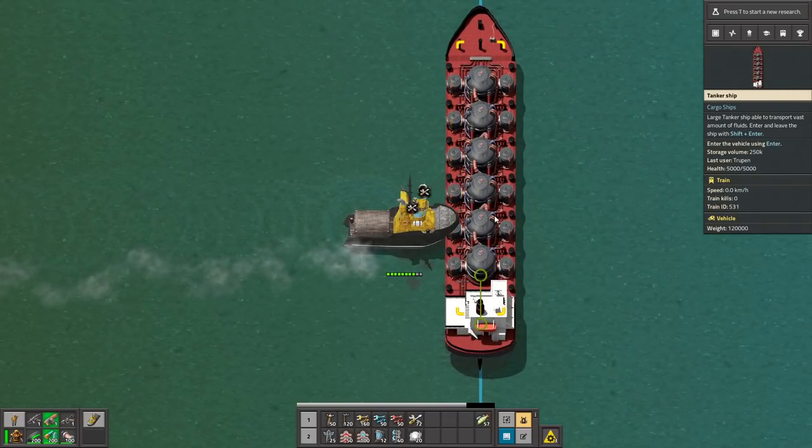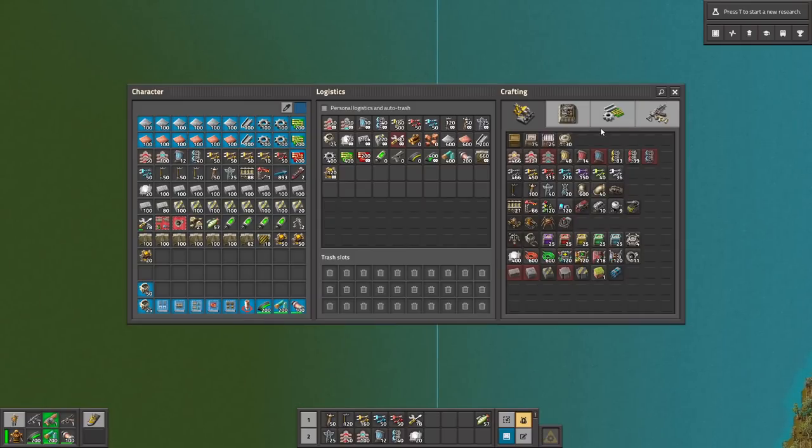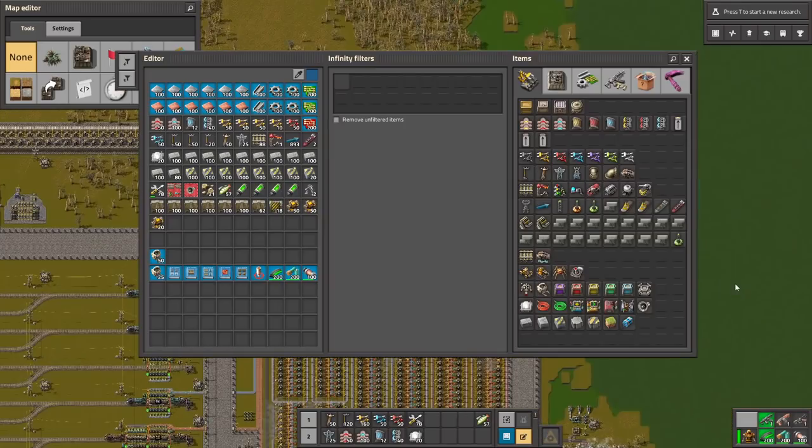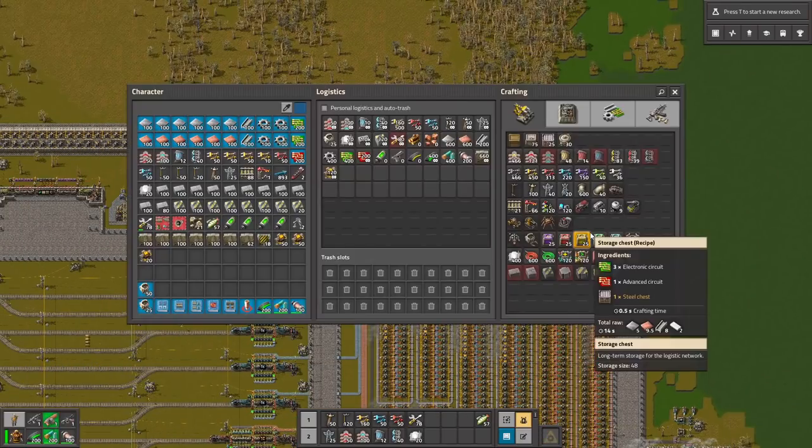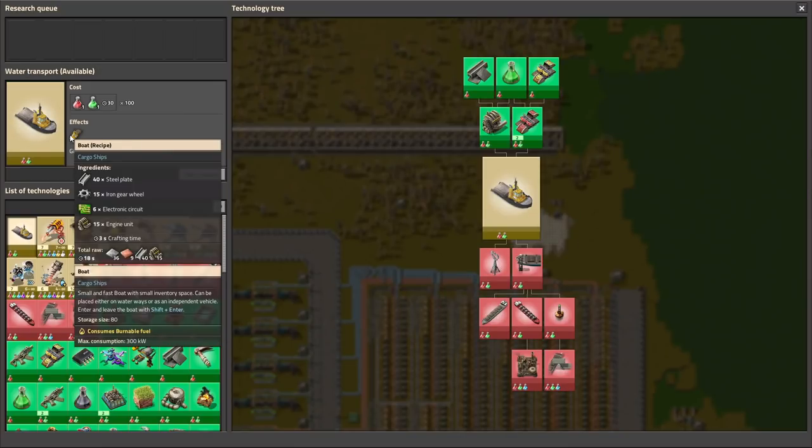They are used as a big crane that can go on the water. Let's see what other ships we can get. So this is the debug menu, so it's a bit weird. Let's go with the science. This is the basic ship.